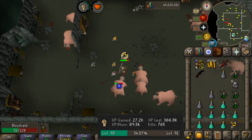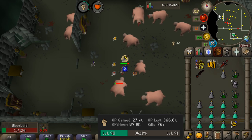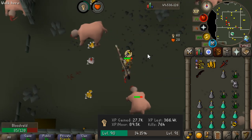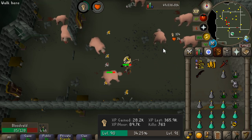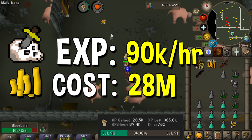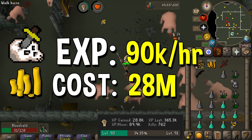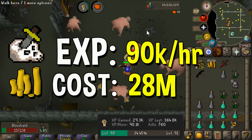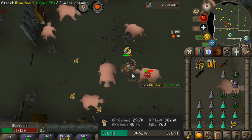Next we have the abyssal bludgeon — a very good option, but quite a bit more expensive at around 29 million GP. It's also a two-handed weapon so no defender is needed. Currently getting 90k experience an hour, which is still quite nice. The abyssal bludgeon is a crush weapon, ideal for any monster weak to crush, with one of the highest crush bonuses of any weapon in the game. Its attack speed of 4 makes it comparable to the other higher tier training weapons.